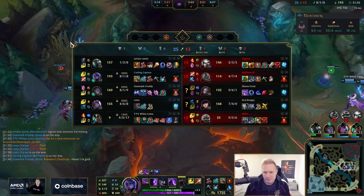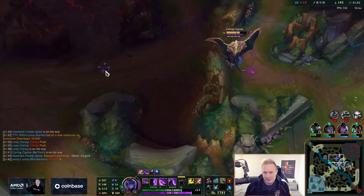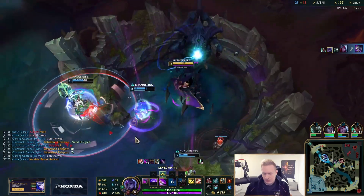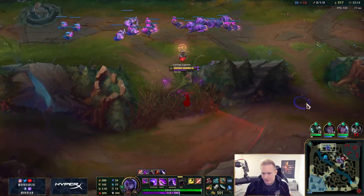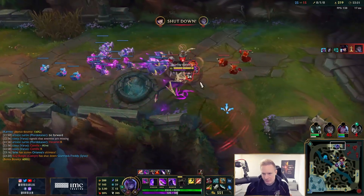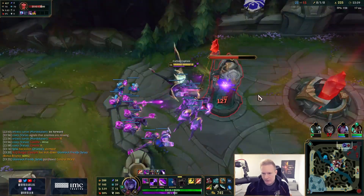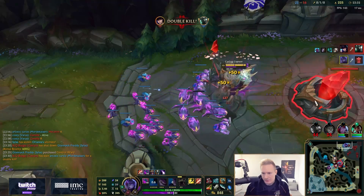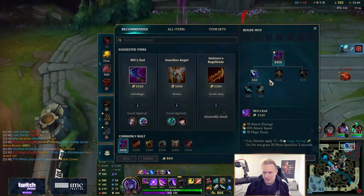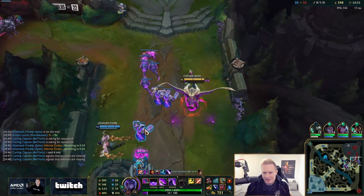Once we get Baron the game should be over — I can just split push and end. Some Belbeth magic, the Baron buff is on the way. I'll build a big wave slowly. As long as we see most of the mid lane I can go ham here. That's a big mid fight — I'm going to commit to the split push, I've got an army now. But it looks like my team is dying. I'm not sure why these guys are trying superhero plays when all they have to do is play safe and not die — then I win the game with Baron.